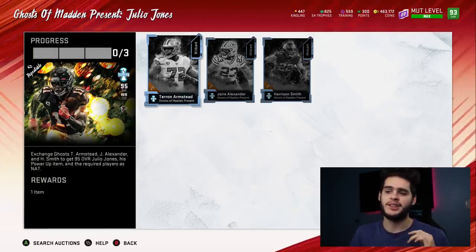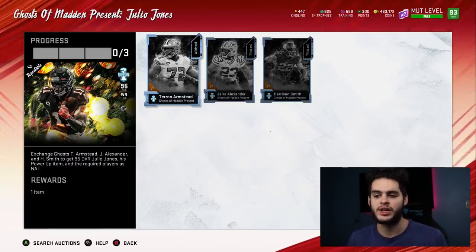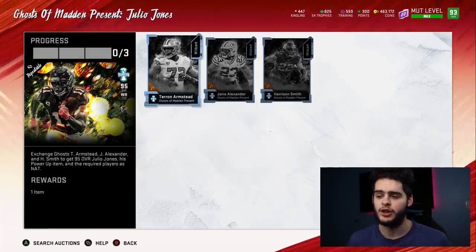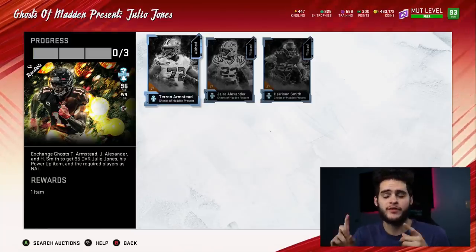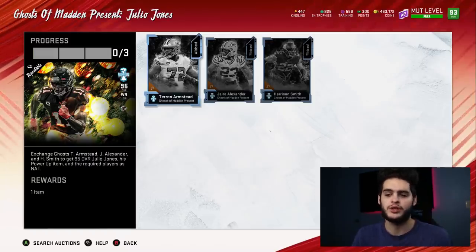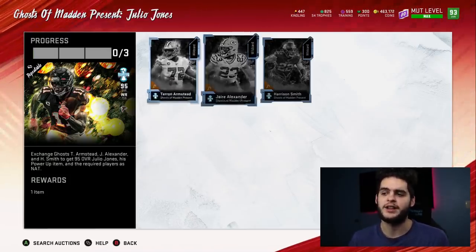The way this set works: you exchange Ghost of Madden cards to get Tron Armstead, Jair Alexander, and Harrison Smith, and you receive a 95 overall Julio Jones power item plus the required three players back as NAT cards. There are three ways to look at this set — method one, two, and three. First, let's go check out the prices.